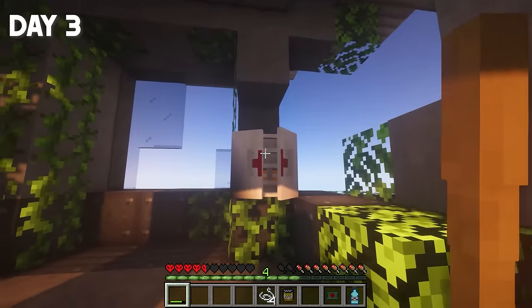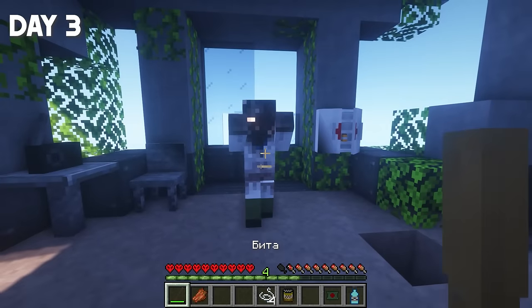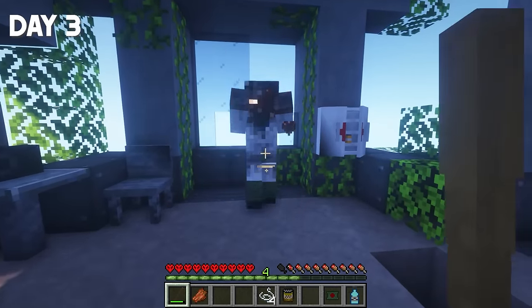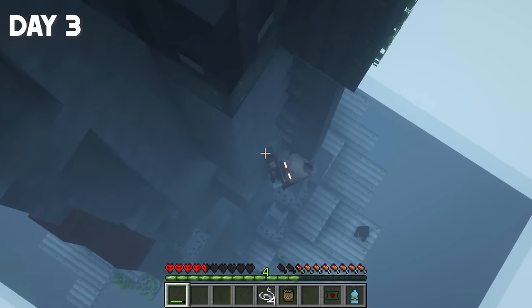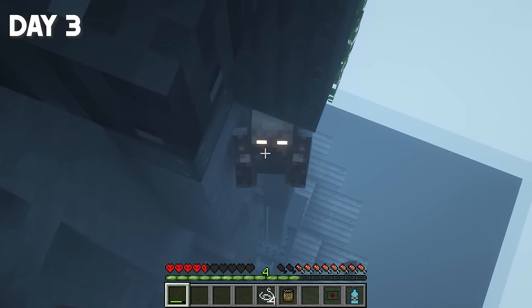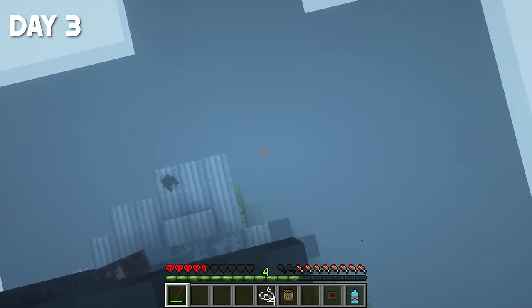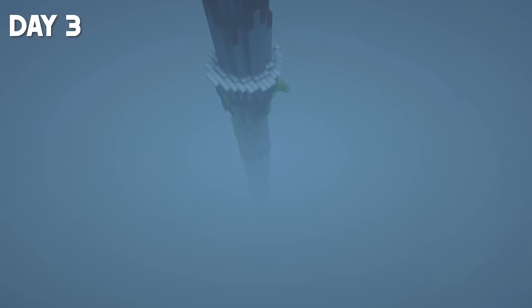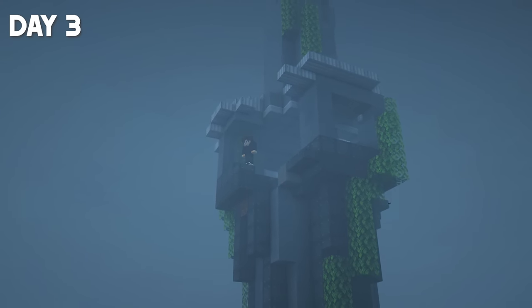According to my observations, about 10 zombies come here every day. And the whole point of these 100 days is that the more we survive, the more zombies will come every day. They're coming from the very bottom. I don't know what's in the fog. What was below was a huge secret for me. But if our survival goes well, we'll even be able to go down there.